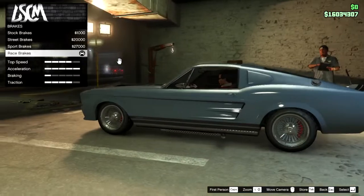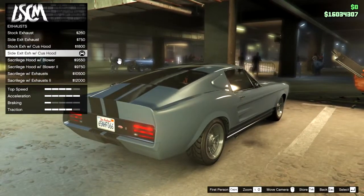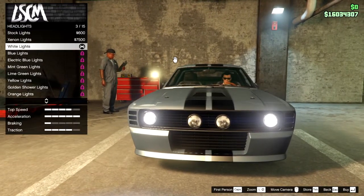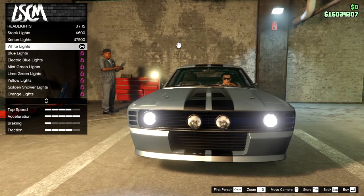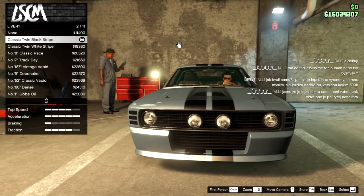Armor upgrades are done, brakes are upgraded, front bumper is stock, engine is upgraded, exhaust is this one, horn is optional. For lights you can choose white lights, xenon, or stock — any of these will do. I have whites personally, no neons, and livery is this one.